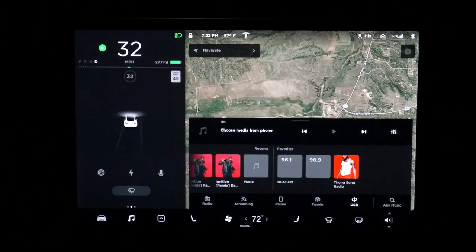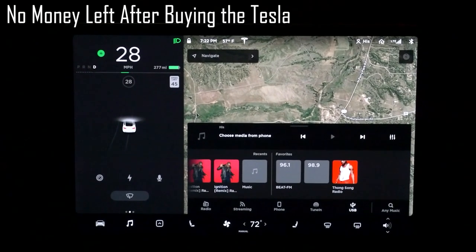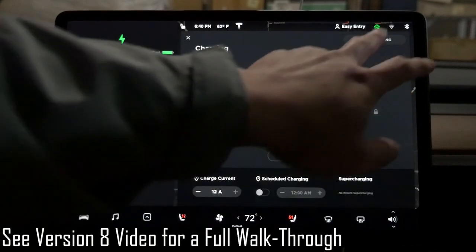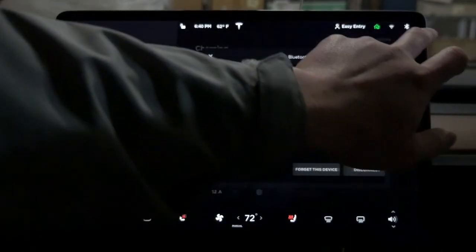I wish we had money for Starbucks. Maybe this winter is the time to get Starbucks. This is version 9. The first thing you notice is the homelink button is on the right now instead of the left. Also the Wi-Fi and Bluetooth icons have moved.